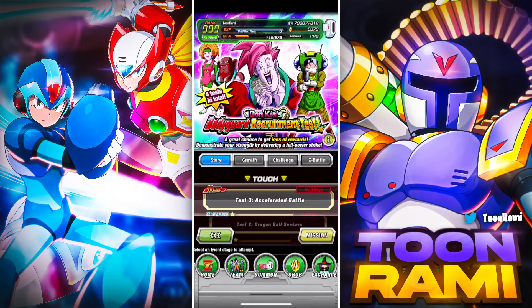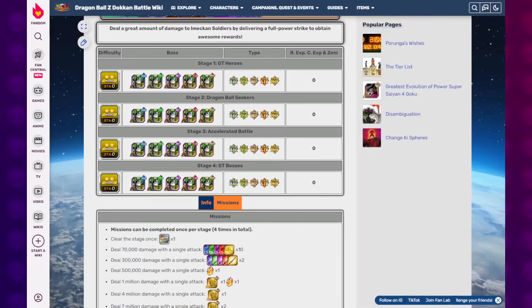What up, DoeConnors! It is time for Donkey Kong's Bodyguard Recruitment Test Week 3. This time, the advantageous category is Accelerated Battle.